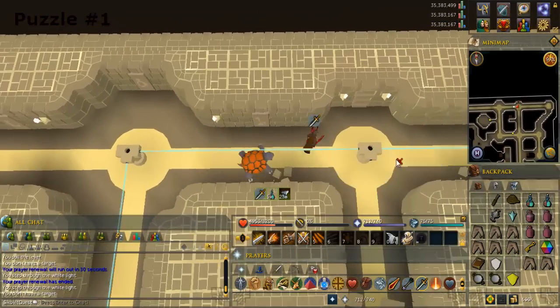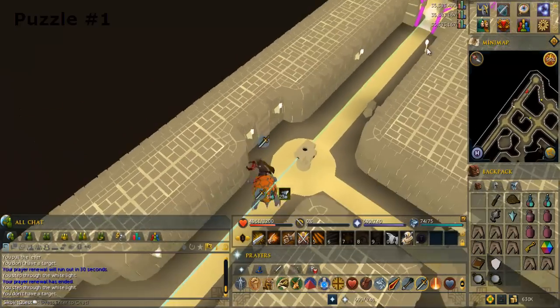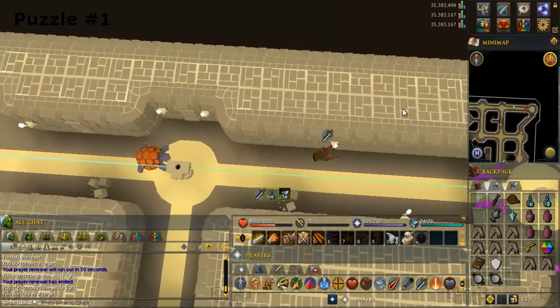Use the yellow crystal on the pillar to the east. Go even further east, pass through a light door, open and search the chest in that room to get 2 more mirrors.